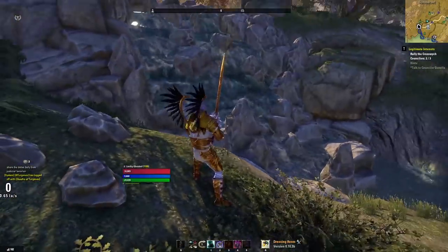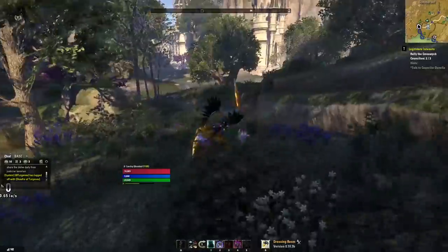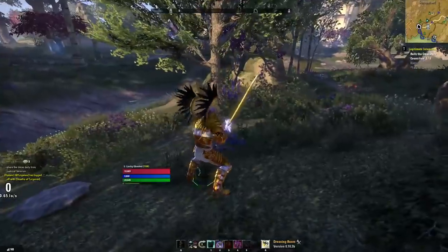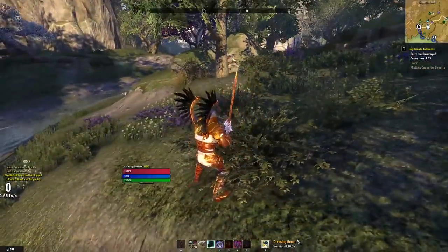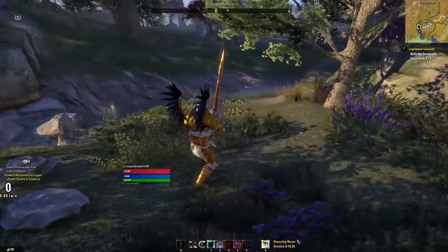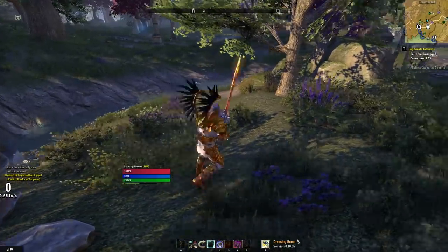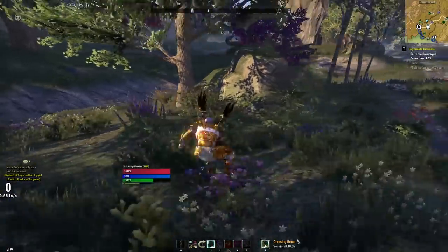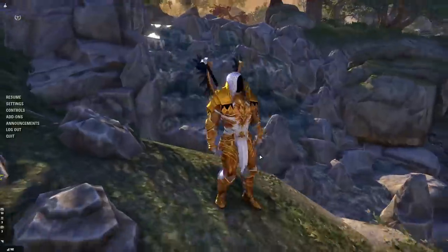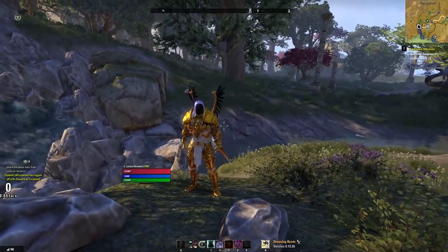I highly recommend turning off double tap to dodge roll and binding it to something like mouse wheel up — something on your mouse hand — so that you can continue holding the direction you want to go and hit the dodge roll button. This is also nice because normally with double tap, if you're running away from something you have to let go and then double tap to evade, adding extra delay. If it's on a button instead you can move and roll simultaneously. If you're a new player, change it sooner rather than later because it only gets harder to change the longer you wait.